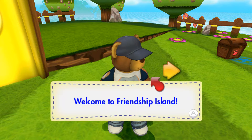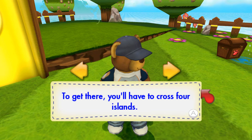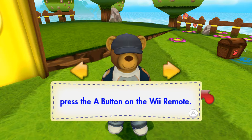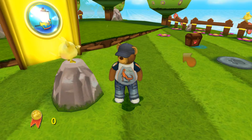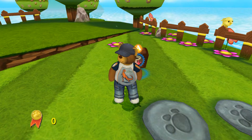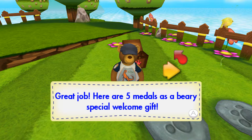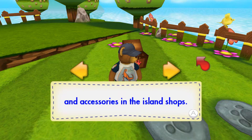Welcome to Friendship Island. Paulette Kaffur and Bearamy are waiting for you to join the party at the palace. To get there, you'll have to cross four islands. Start by walking around. When you see an A appear on the screen, press the A button on the Wii remote. This means there's something to be done. You have won five medals. Here are five medals as a very special welcome gift. Collect medals to buy outfits and accessories in the island shops.